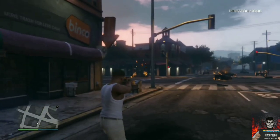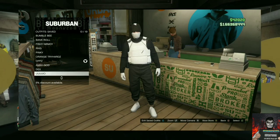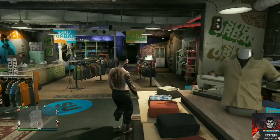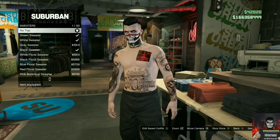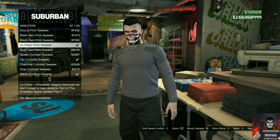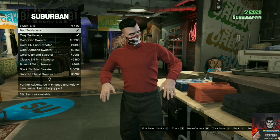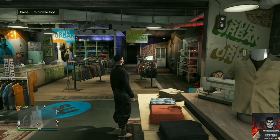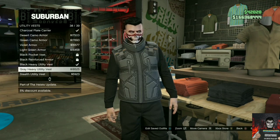Let's get straight into the video. You will be needing black joggers for the first two outfit tutorials. If you do not have black joggers, there will be a link down below in the description on how to get them. With your black joggers, make your way over to the closest clothing store, go over to the top section, and go to sweaters.